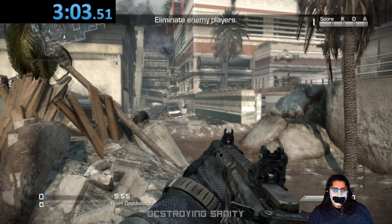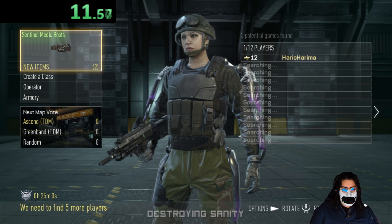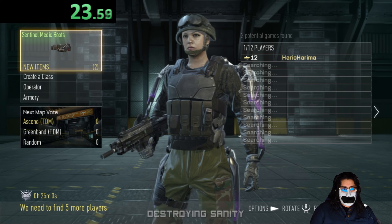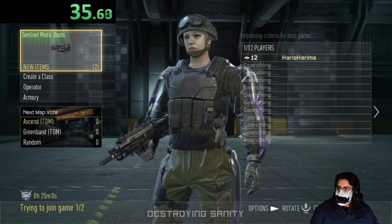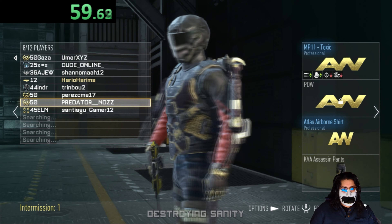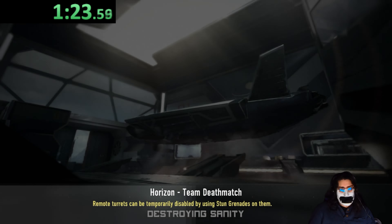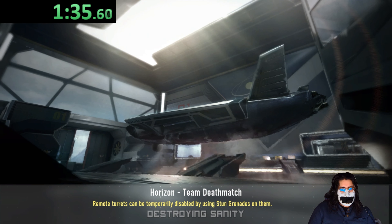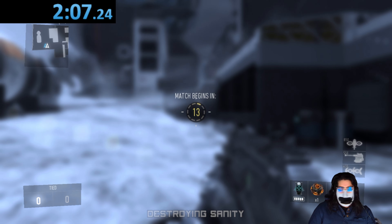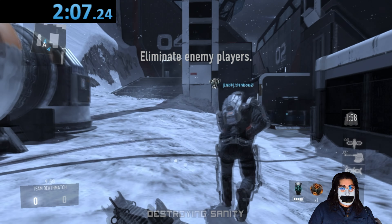Here we have Advanced Warfare — starting the timer. One thing I find funny about this game: sometimes it'll say there are no games found, but you'll still load into a game. I don't know why it does that, but it's a funny feature. I think it has to do with just trying to get you connected. Advanced Warfare takes me a little over two minutes — two minutes and seven seconds. Not too bad; as long as I'm not waiting an hour, I'm okay.